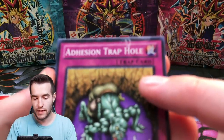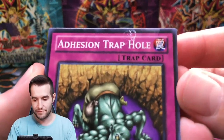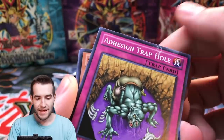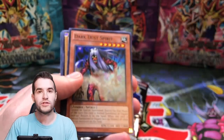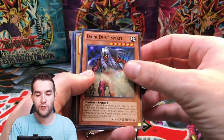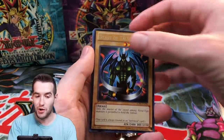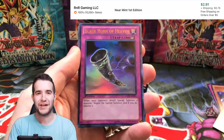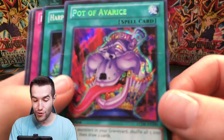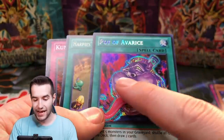Do we have a misprint? That is a weird misprint. Look at that — what happened there? It's a little weird. Oh, it's upside down! We're starting off with an error pack — first a misprint, then an upside down card, and then it goes back for the ultra rare. And a Pot of Avarice with a huge print line — oh my, the quality control. That is one of the worst print lines I've ever seen.